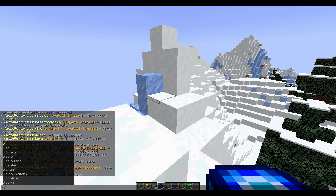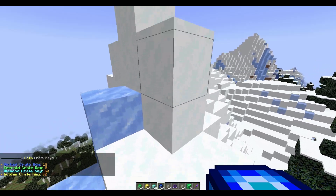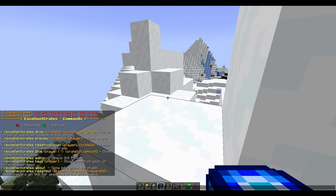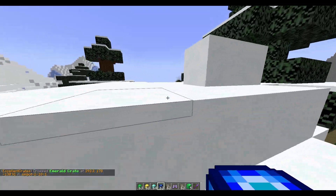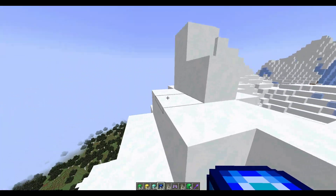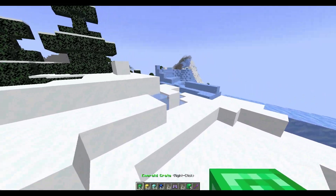Another thing you can do is /crates keys and then a player's name - that tells you how many keys they actually have. As you can see I have a metric ton, which is pretty awesome. Another very cool thing is the drop command - you can drop a crate in the world with specific coordinates. Hopefully these coordinates are nearby - and there we go, there is the emerald crate dropping out of the sky. You could have that happen every hour or a couple of times a day and players can go to a location and find one.